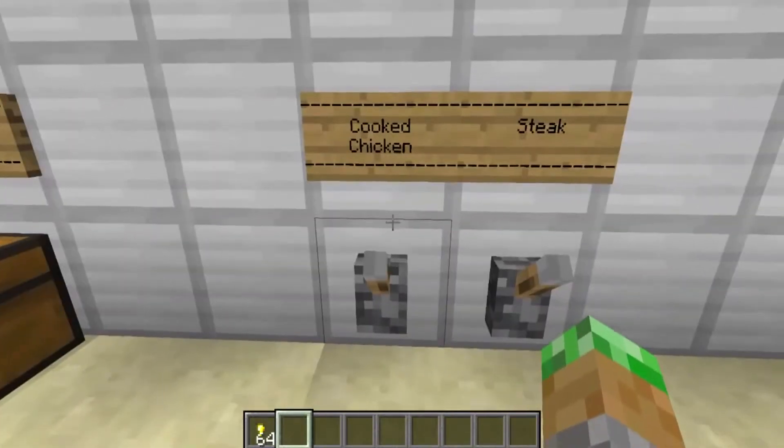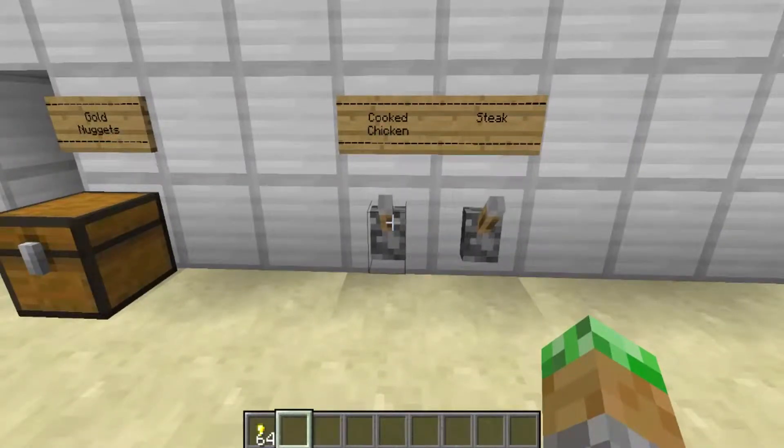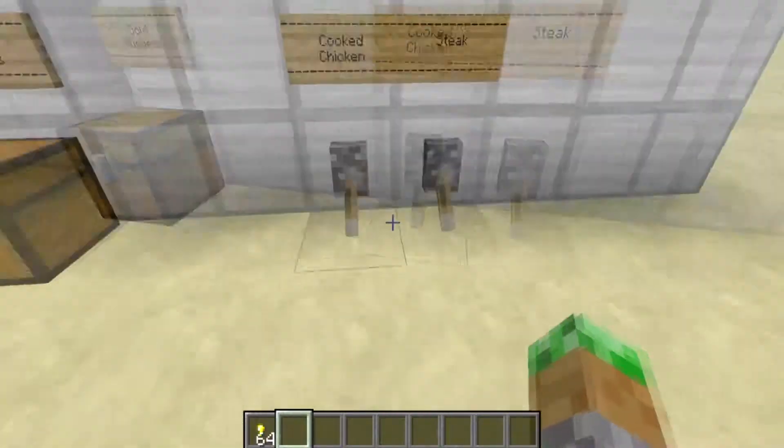So first you're going to select what you want. You can do both or you can do one. They will cost the same price no matter what you do. I'm going to do both to show you that it works. So just flick the levers.